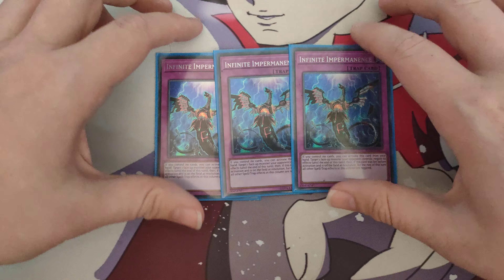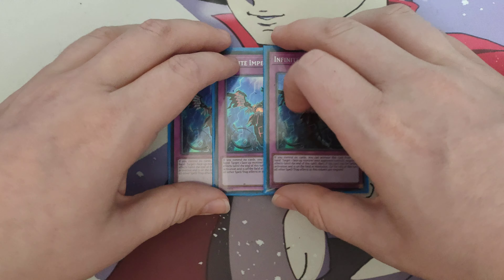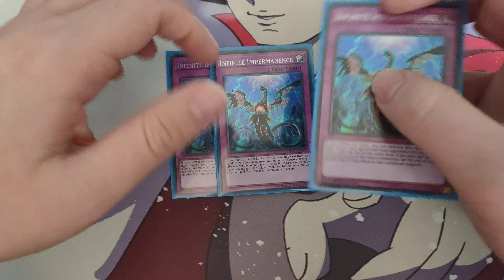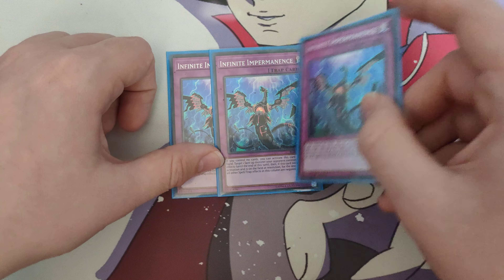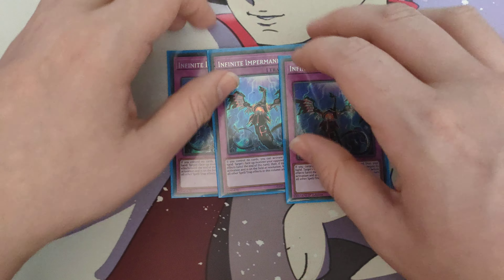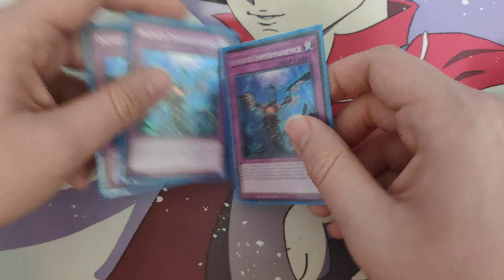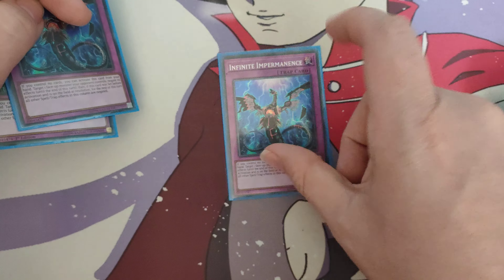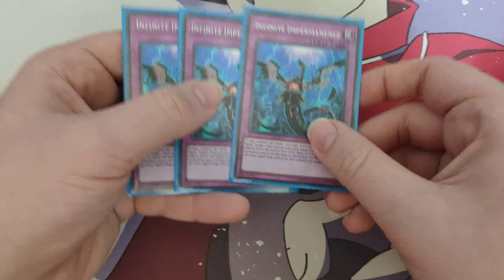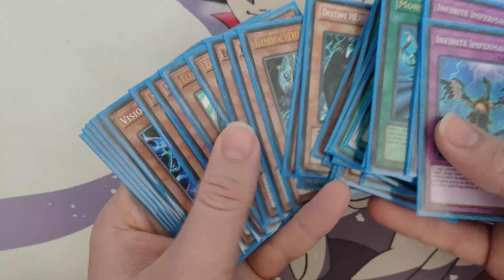The last cards in the main deck are Triple Infinite Impermanence - one of the better hand traps that literally just stops your opponent's turn. I wouldn't be playing any deck without Infinite Impermanence right now, because it gives you so much range and it can't be called by the Grave, it can't really be stopped by anything. Until we get Cross-out Designator, it's just that infinitely better. Whether you're up against an Adamancipator, Heroes, or an opponent who ends on an Apollousa - you just negate their effect. The card really comes in clutch and it's really good.